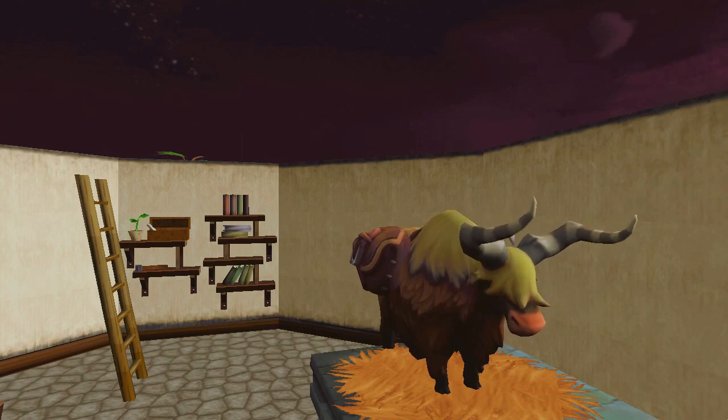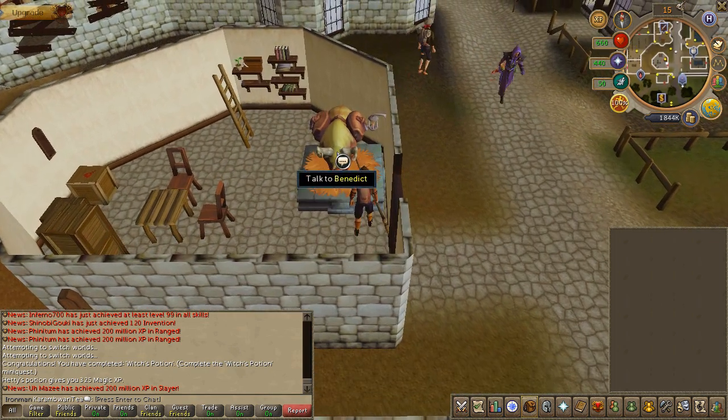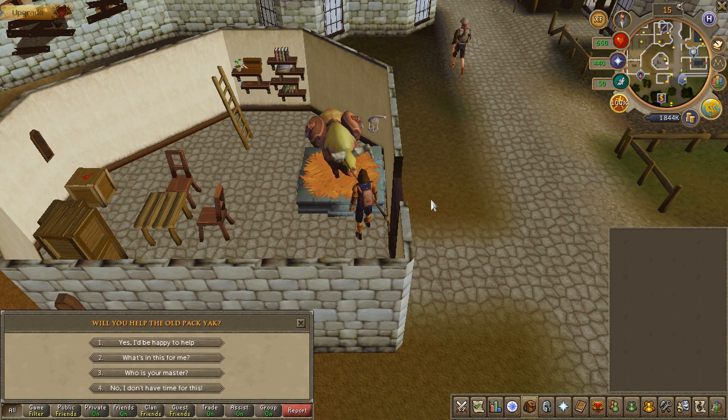Before we get started, you need the Enix Client. It is a mini quest designed specifically for it. To begin, speak to Benedith the Yak, just northwest of the Varrock Lodestone, and select the first chat option.